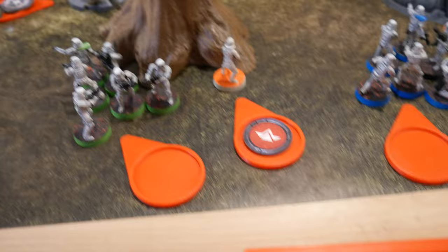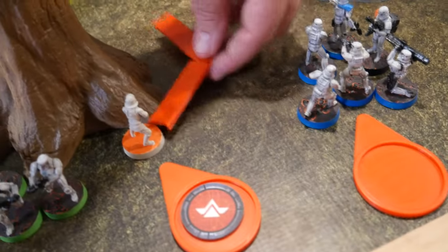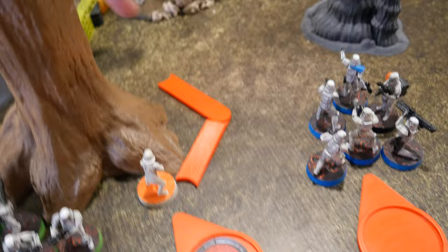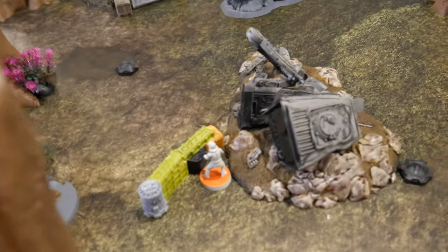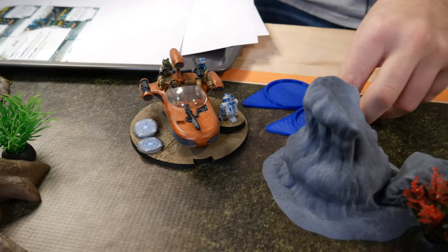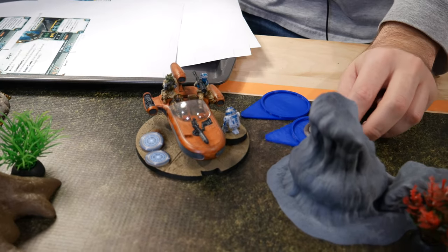I drew Kallus. He is going to take a double move around the tree and up to the AT-ST. R2 is going to dodge and then stand by.